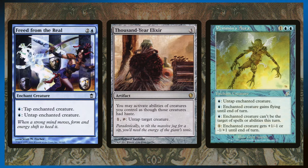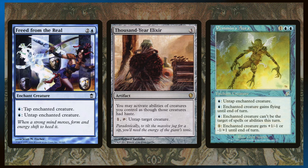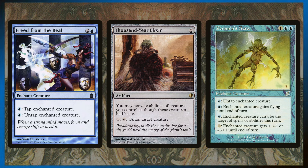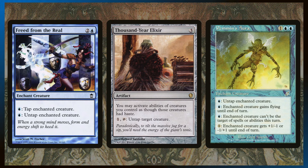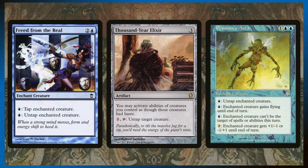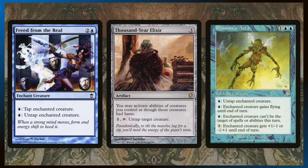You've already seen Freed from the Real and Penman's Aura, but Thousand-Year Elixir gives our commander pseudo-haste for activating its ability and we can pay one to untap it. I used to run it in a Cranco deck and it's just not fair — the card is ridiculously powerful. Here it's going to give our commander pseudo-haste, which is really important for that kind of ability.